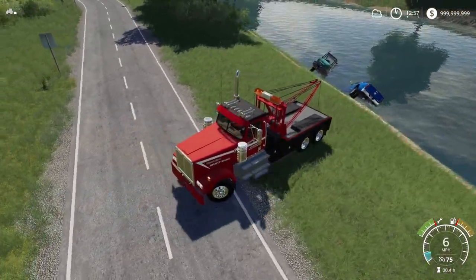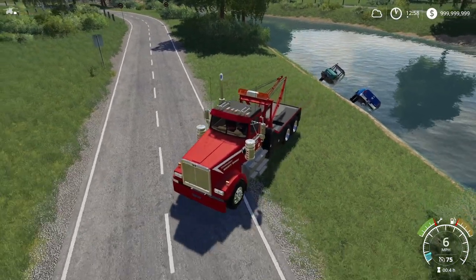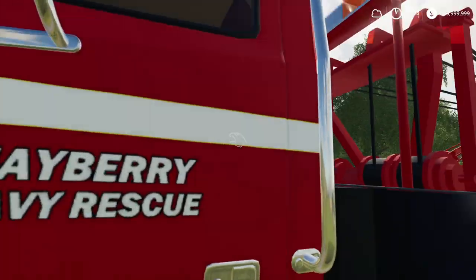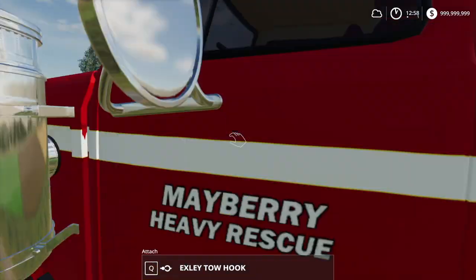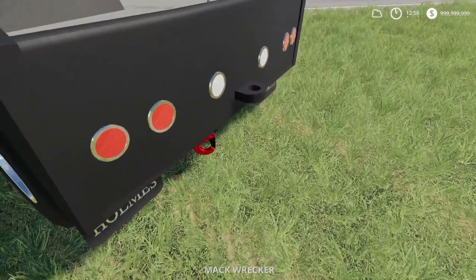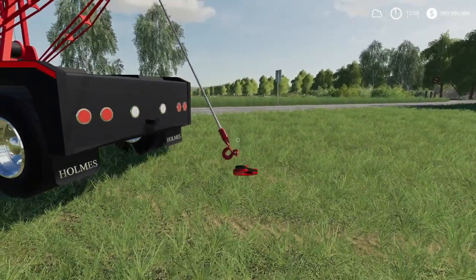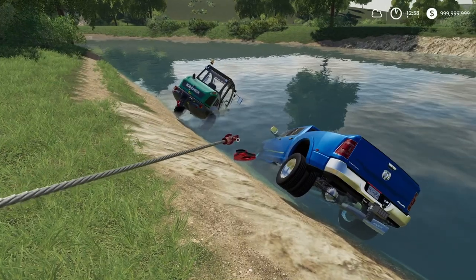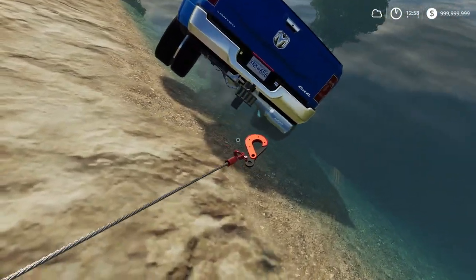Here are the two vehicles — we have our Ram and we have that front loader, very interesting. I loved reading all your comments, guys — I asked about the lights on top of these vehicles and you said it's really up to the driver themselves, which is pretty cool. Okay, which one should we take out first? I'm going to say let's get the Ram out first — it looks to be further in.